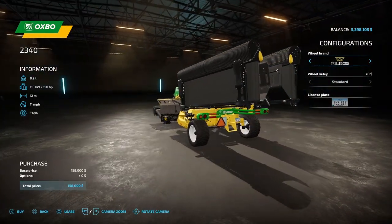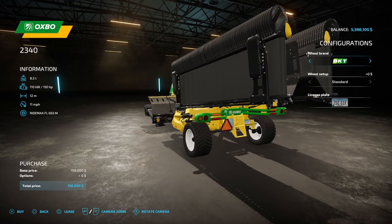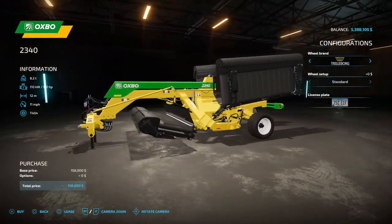Zooming in here, you can see you've got Traylor Borg, BKTs, Vattersteins, and then back to Traylor Borg. On each of these, you don't have any wide options or anything like that — so three different tires is all you've got.